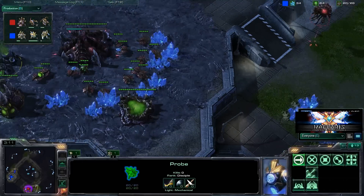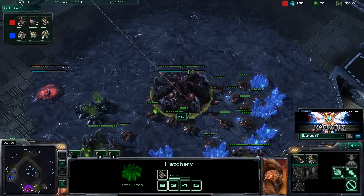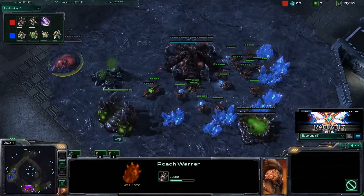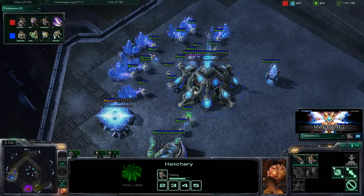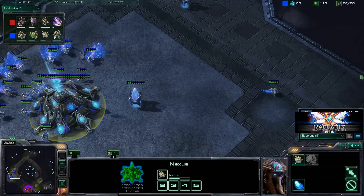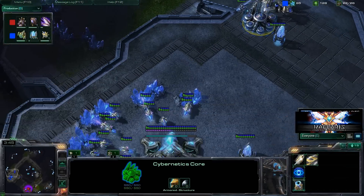So that spawning pool has gone down, and we do have now this Roach Warren going down, as well as a Queen on the way from WZP. Liquid Travis, even though he'd actually played this person two times before and they'd done exactly the same thing, Travis doesn't scout this Roach Warren, nor did he actually scout the pool, because he pretty much said in his post that he knew what was coming. So even when you know what's coming, this is still a really, really hard build to actually counter.